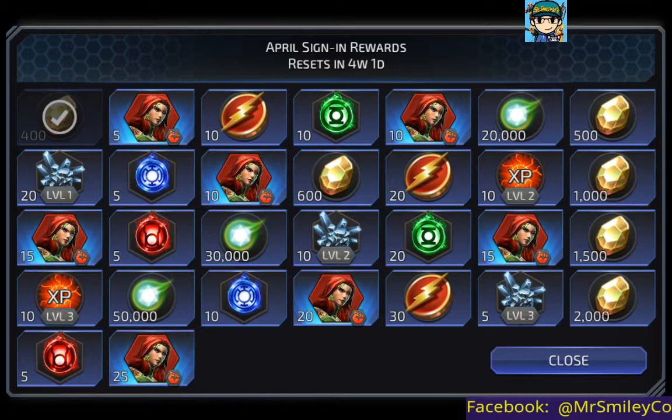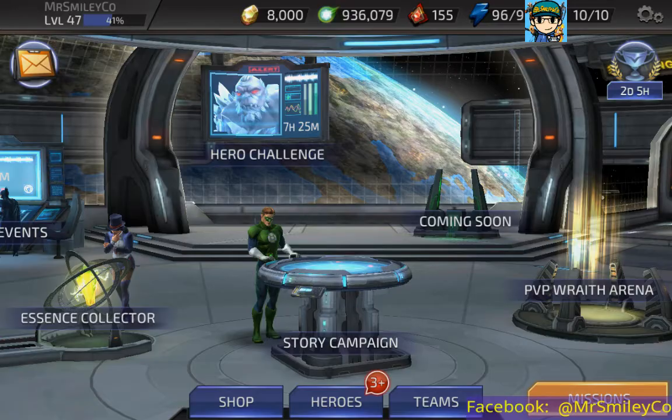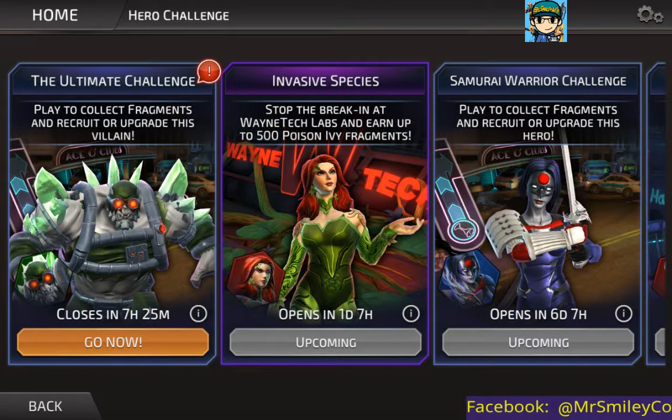She is the April daily login character. If you log in every day for the month of April you will get 80 Poison Ivy fragments, which should allow you to get the character and rank her up — I think at least to three stars, which is usually the average. Plus, in the Hero Challenge, in just over a day, we have the start of the Poison Ivy event. I believe this is a seven-day event where you can earn up to 500 Poison Ivy fragments, so you can get her ranked up even more.